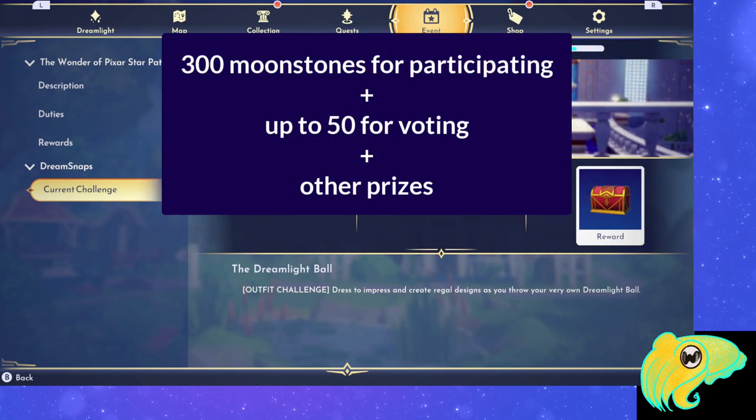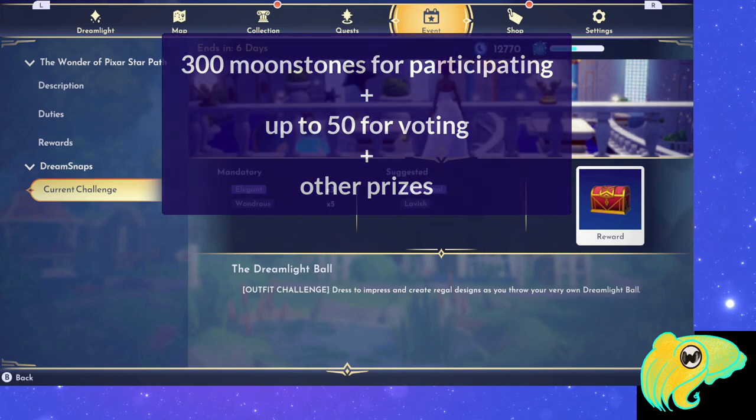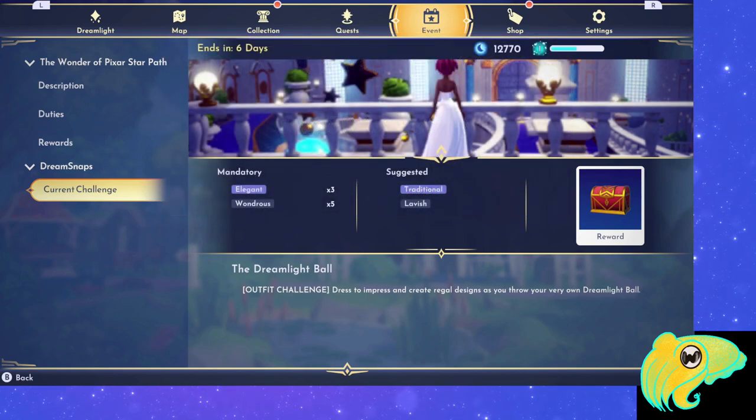You get 300 Moonstones just for participating and up to 50 for voting. After you click OK, you've unlocked the Dream Snaps feature. You can now participate in the weekly challenges. The first weekly challenge started the day of the update on a Wednesday and runs through the following week, when a new Dream Snaps challenge with different rules begins.